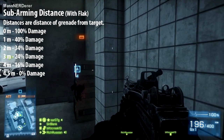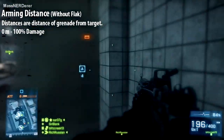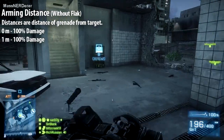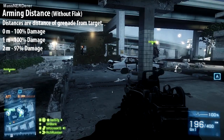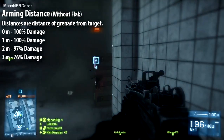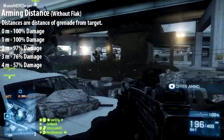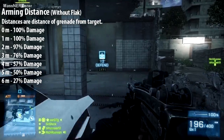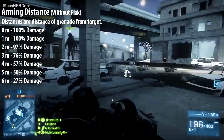Now repeating these steps once you reach arming range or beyond: without flak, your target will still be killed even if your projectile is one meter away. If you land your grenade within two meters of the target it still does 97% damage. At three meters you're doing 76% damage, four meters 57% damage, at five meters 50% damage, at six meters 27% damage, and not until seven meters away will your target be clear from splash damage and suffer no damage.